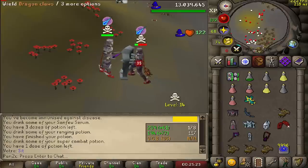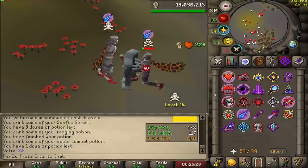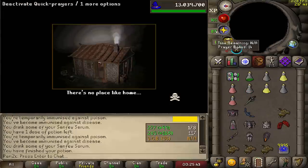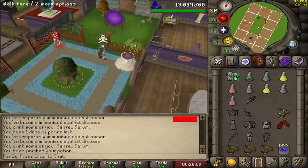He didn't change prayers — what a weirdo. 50 claw scratch! Does that mean I can max a 100 with the dragon claws? I just did some quick math — that is correct, I can max a 100 with the dragon claws. Holy shit!